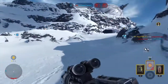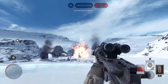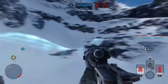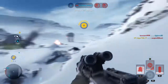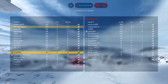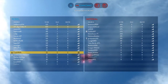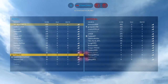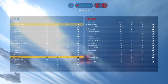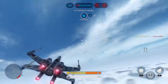Y-Wing locked onto AT-AT coordinates. Calling Red Squadron, X-Wing cover requested. Red 5, standing by. Walker targeted by our bomber.